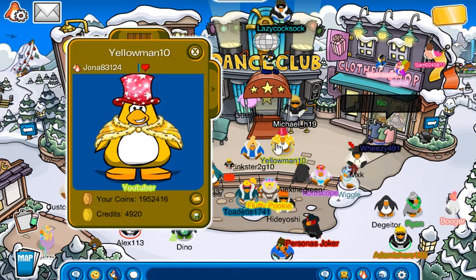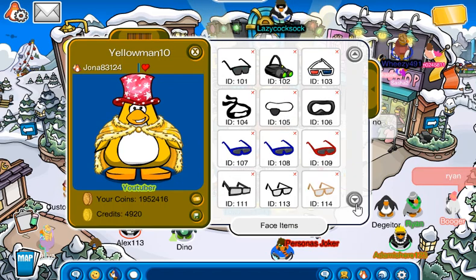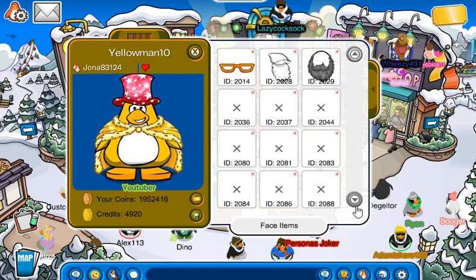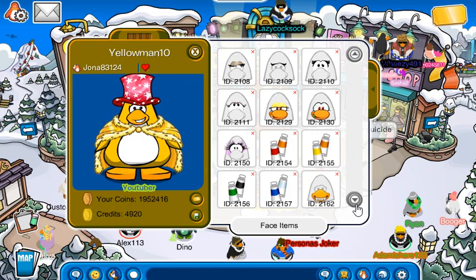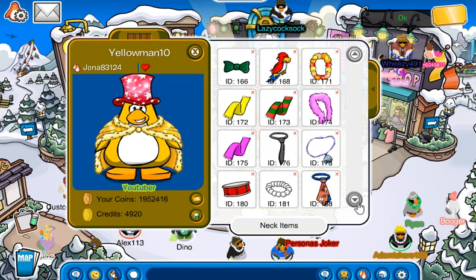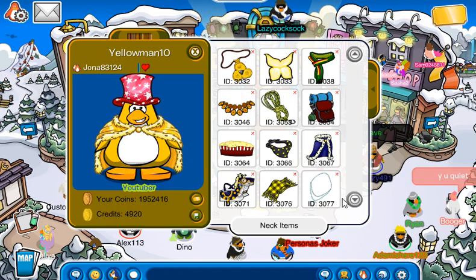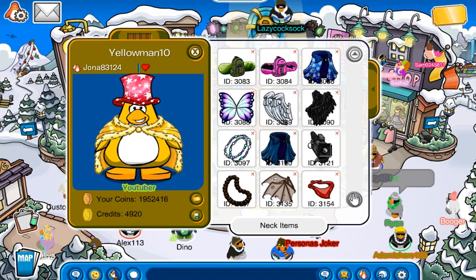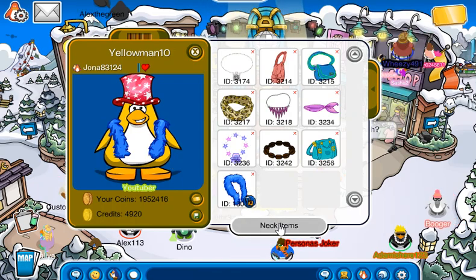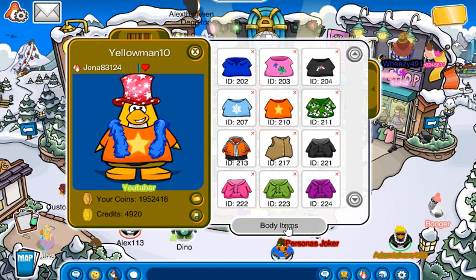Alright, I have found it, but we are not done just yet. Because now we need to go into face items. And because it's the first day of the entire year, we gotta redecorate our igloo for the month. I don't think we need any face items. What could we do that is New Year's themed? There we go! Now let's put on a random outfit. You know what? That does not look bad. I'm keeping it.